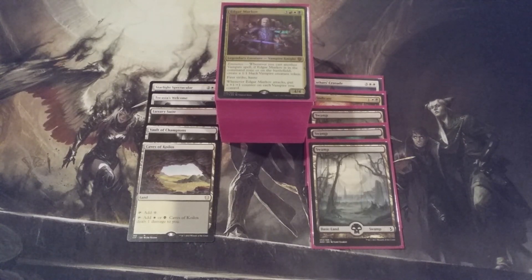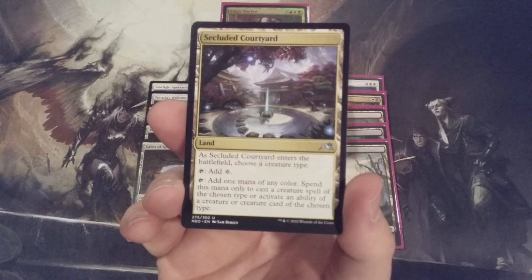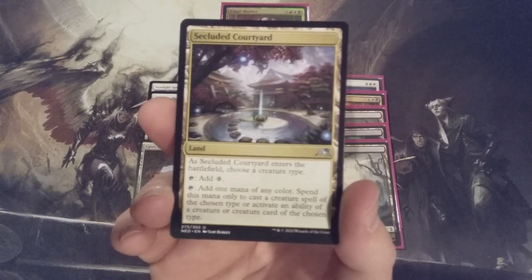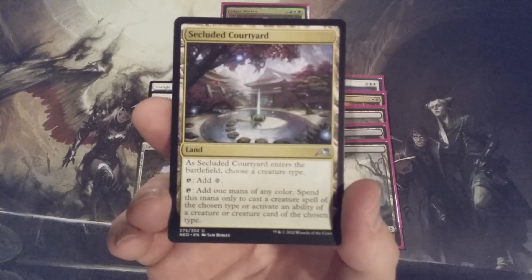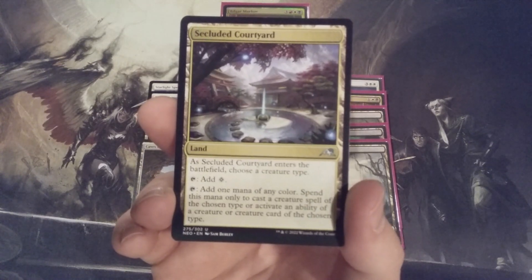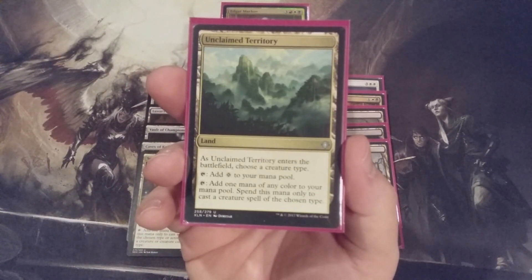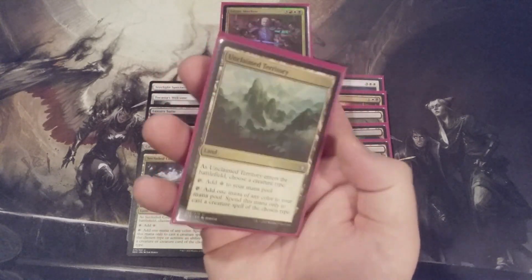We've got one more change to the mana base. Secluded Courtyard is going in — when it ETBs, we choose a creature type, and of course we choose vampires. We can tap it for a colorless, or tap it for one mana of any color, but that colored mana can only be spent to cast a vampire spell or activate the ability of a vampire creature card. This makes Unclaimed Territory obsolete, since Unclaimed Territory provides all the same benefits except the ability to use colored mana for vampire abilities. So Unclaimed Territory is coming out; Secluded Courtyard does everything it does but better, with more versatility.